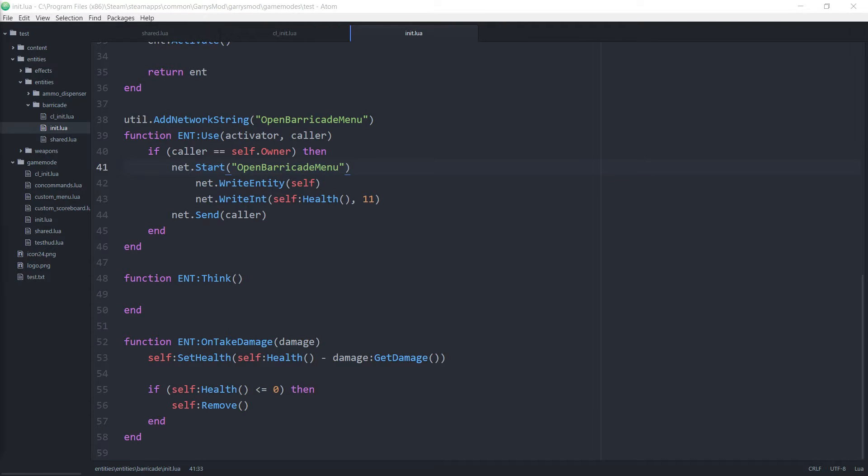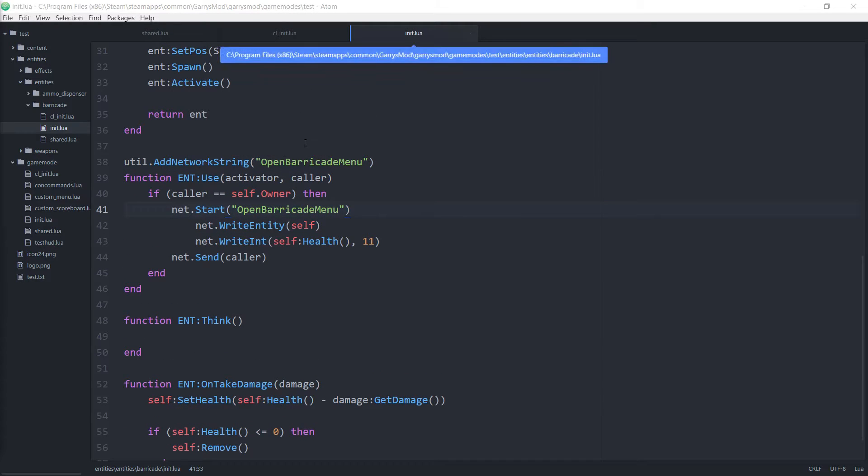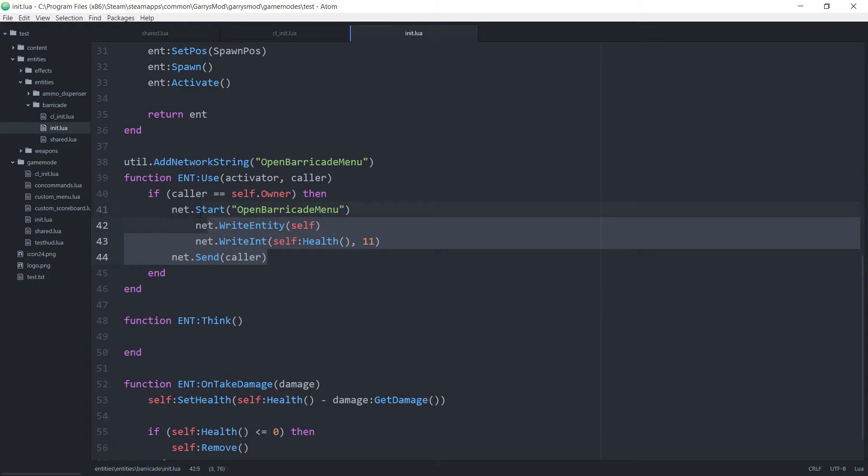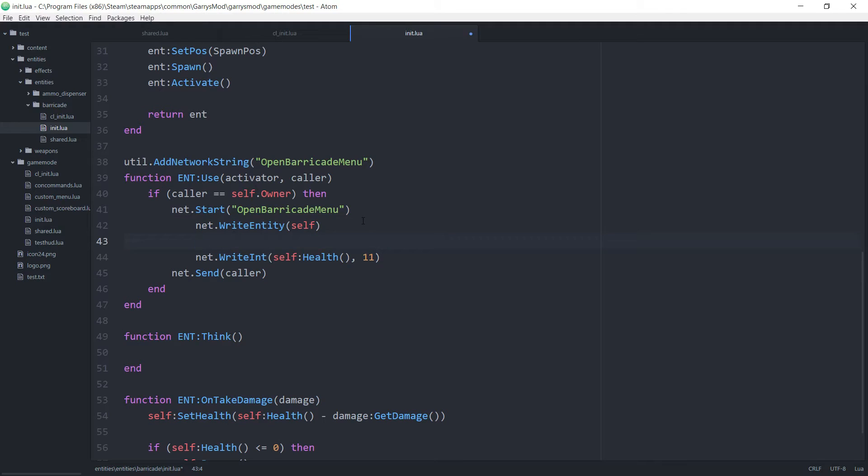For this we're going to be working in our cl_init file and our init file for the barricade entity. Let's begin with the init.lua file and move down to the use function for the entity. Right within this net message, underneath the net.write entity for self, we want to write one more entity — net.write entity — and we want to send over the caller. This will give us the entity that directly triggered this use function.